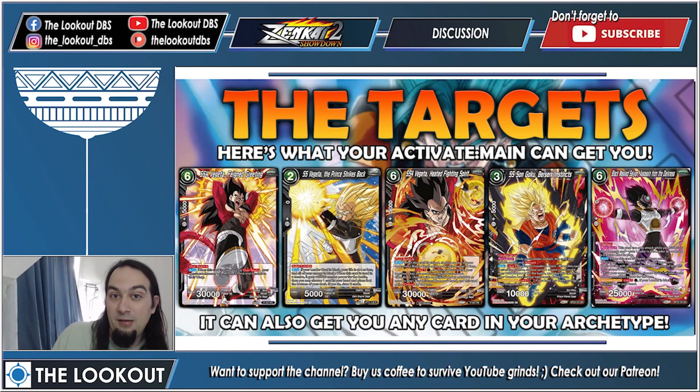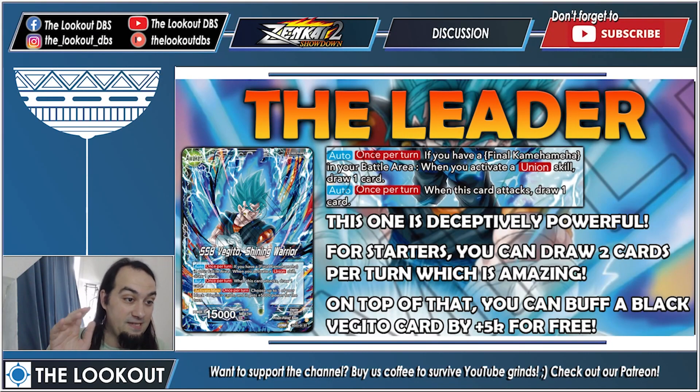On the awakened side, our leader is deceptively powerful. When you first read it you might think it doesn't do a lot, but trust me. For starters you can draw two cards per turn — that's always good. On top of that, you can buff a Black Vegeto card with plus 5k for free, and if you have a dual attacker you just give him plus 5k for the turn as activate main with zero investment.